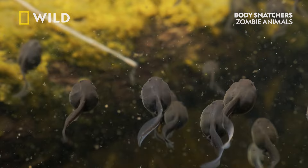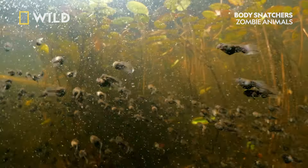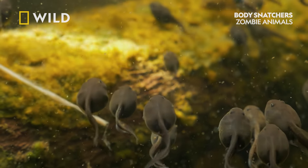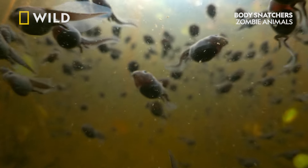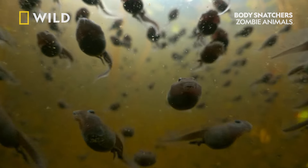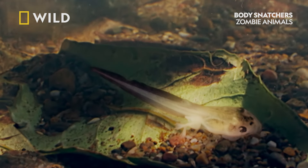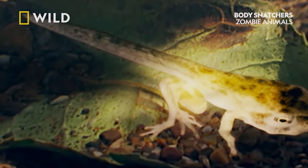As we all know, tadpoles don't stay tadpoles forever. When they enter the later stages of their development, they begin to grow legs and ultimately lose their tail. But the parasite is creating a glitch in the system. By damaging the cells around the limb buds, it disrupts the process that would normally form a single pair of legs, resulting in missing limbs or even extra ones sprouting instead.